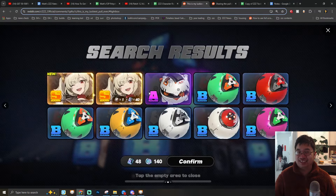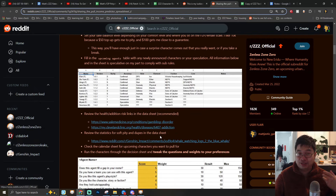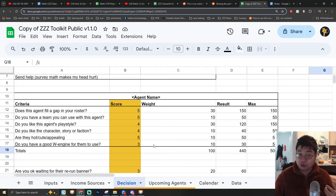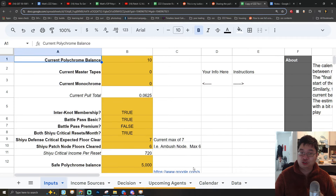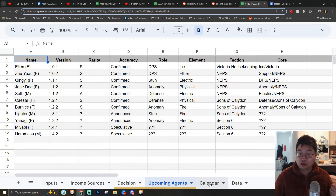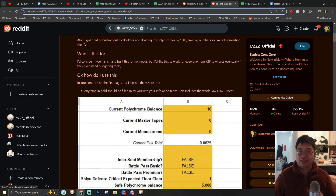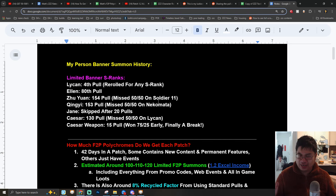You can see this player was extremely lucky getting double Burnice and also double weapon. I have been sent by some of our viewers to have a look at this particular Reddit post from Spring5th, who made some good summaries in terms of Excel calculations and dynamic values which teach you how many summons you would get every patch and how you would want to plan accordingly.